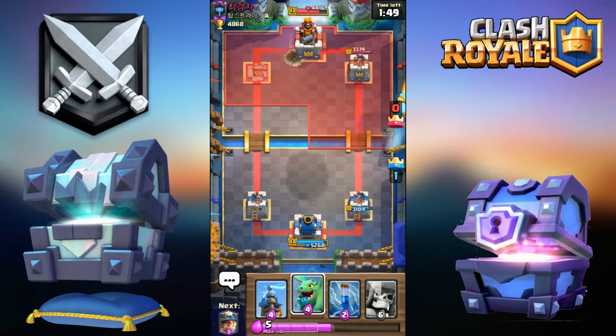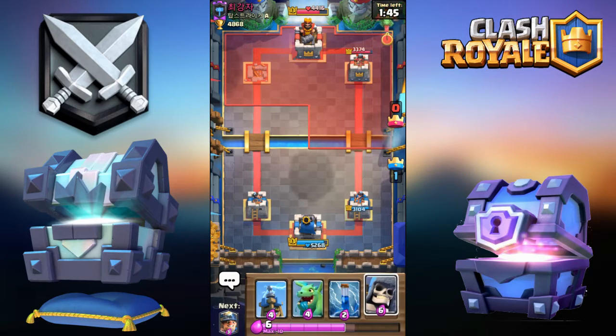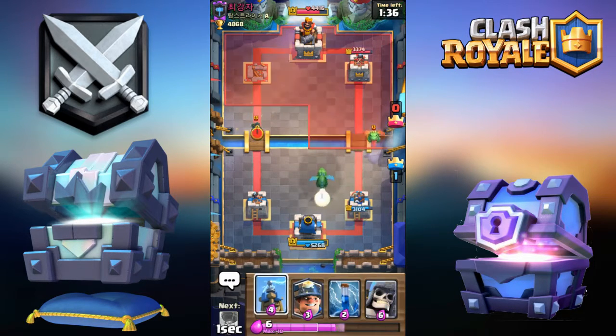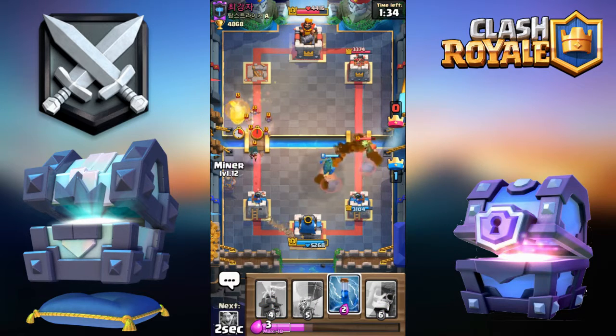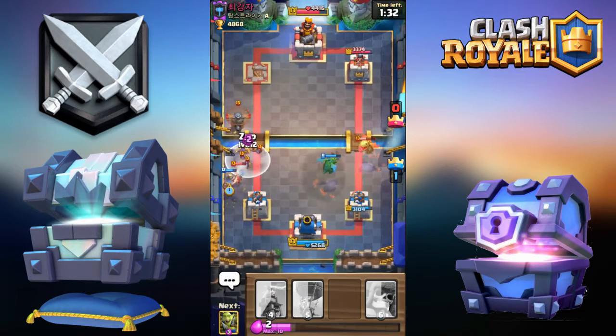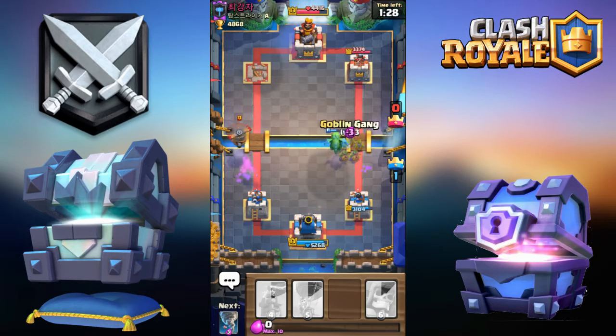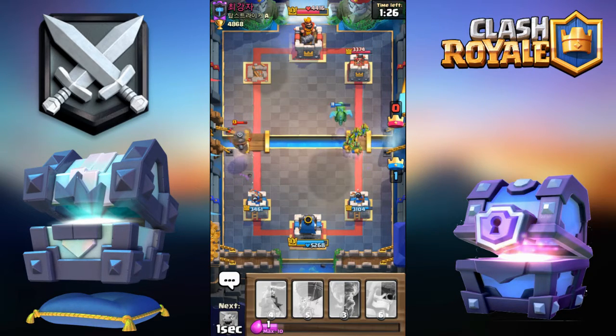When he went for a Pekka I was actually surprised. We got the tower so I don't really care. Let's see — Baby Dragon for Baby Dragon right there. Defensive Miner, I'll zap this.